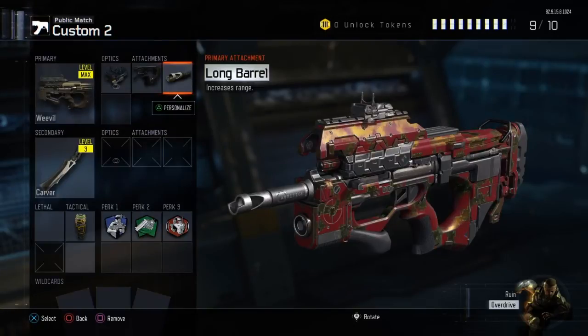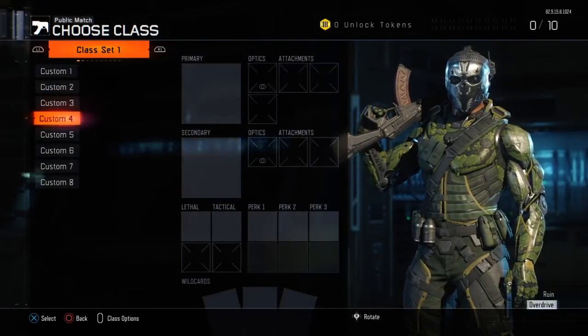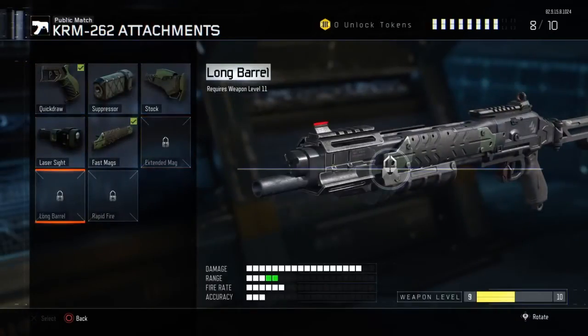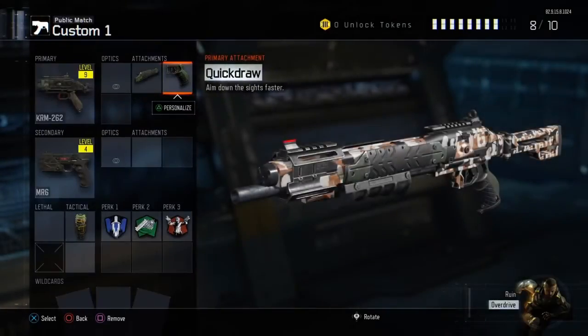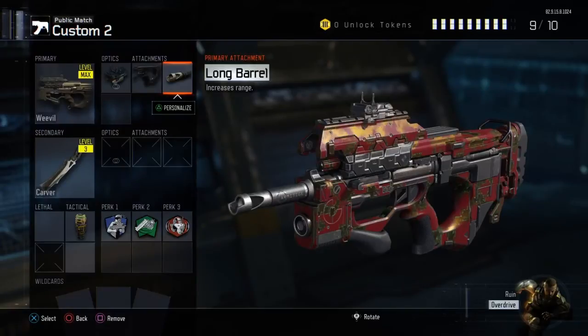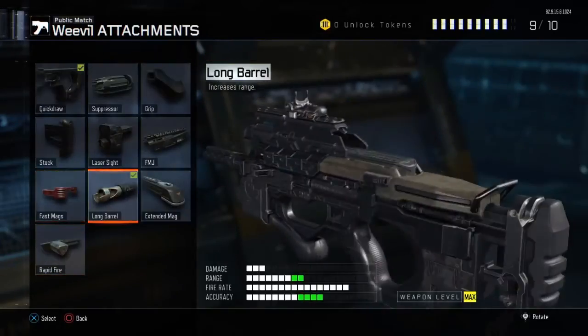In my class setup video for the KRM 262, I didn't add the Long Barrel for one reason — I didn't have it unlocked yet because I just hit Prestige 3. But if I did have it, I would have added it. Long Barrel makes it so that if an enemy is far away, shooting them feels basically like close range — it's awesome. For the Weevil I do have it, so I'm going to add it.